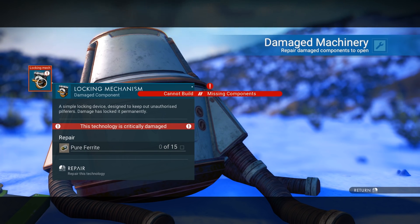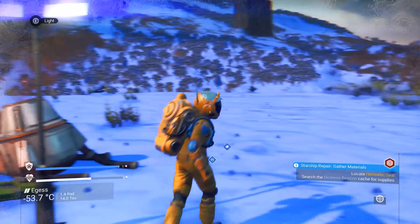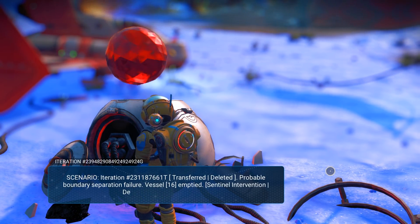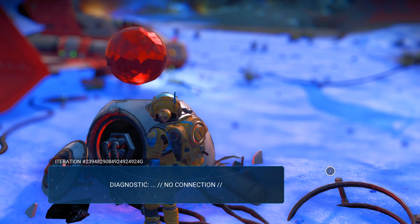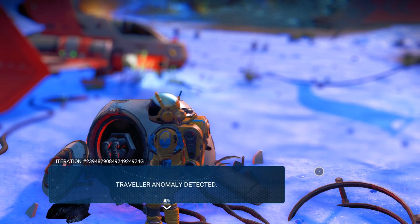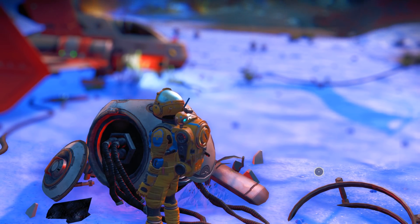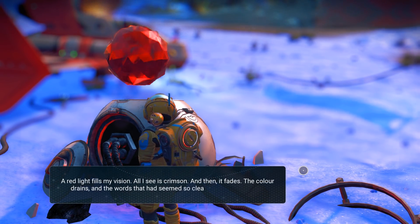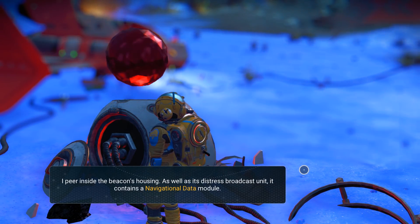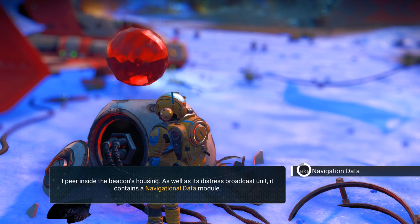Pure ferrite — okay. That's worth repairing I would guess. What is this light — I can turn the light off. Oh, here we go — distress beacon. Probable boundary separation failure, diagnostic, no connection, waiting fresh iteration. Traveler anomaly detected, position locked, system integrity scan initialized — anomaly is compliant. The red light fills my vision, all I see is crimson, and then it fades. I peer inside the beacon's housing — it contains a navigation data module. Take navigation data.